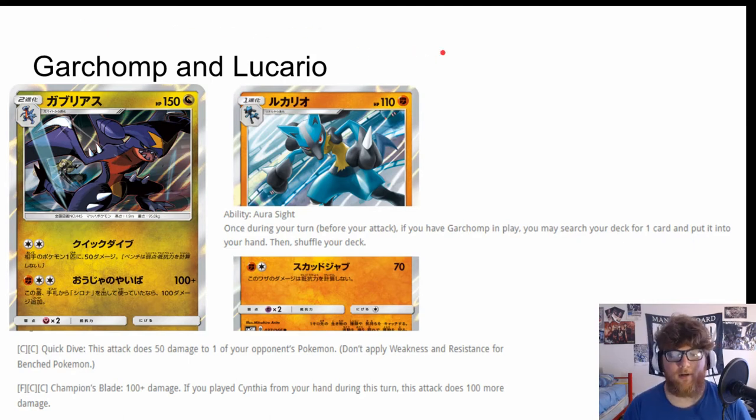Garchomp Lucario I think is going to be a strong archetype. I personally am going to test it with a one-one or two-two Incineroar GX line, because at first glance, if you're playing Cynthia to max out your damage that means you're not playing Guzma that turn, so you have to hit whatever is active. The 200 damage sounds great, but not being able to maneuver around which Pokémon you're hitting doesn't appeal to me. I'll try it with Incineroar GX and its Bloodthirsty Eyes ability, which brings up a Pokémon from your opponent's bench when you evolve — kind of like a Lysandre triggered by evolving.